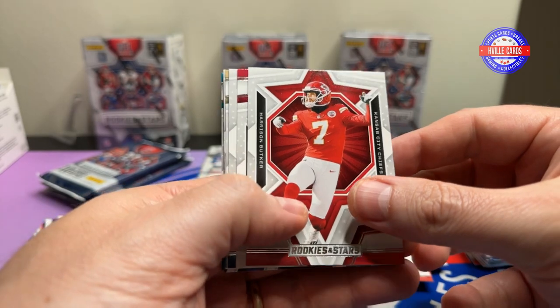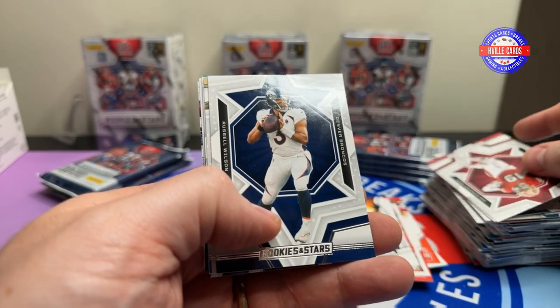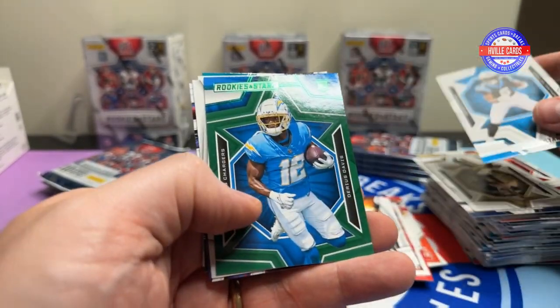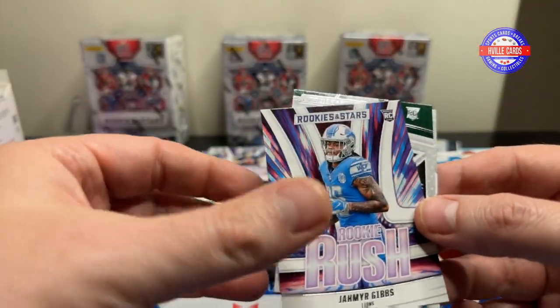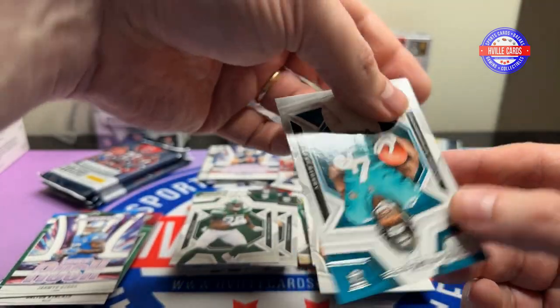Harrison Buckner, Debo Samuel, Russell Wilson, Derek Carr, Miles Sanders, Darius Davis — green. Justin Herbert, Jamar Gibbs, Will McDonald, and Tank Bigsby.